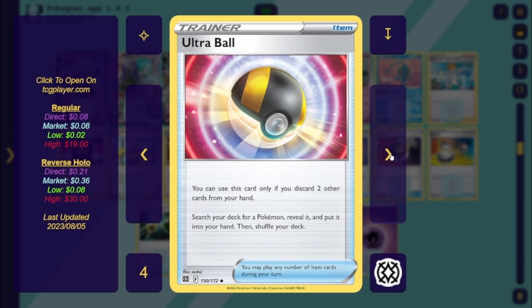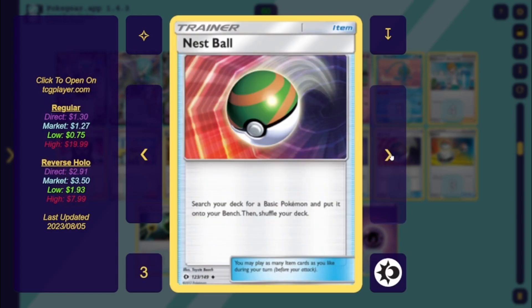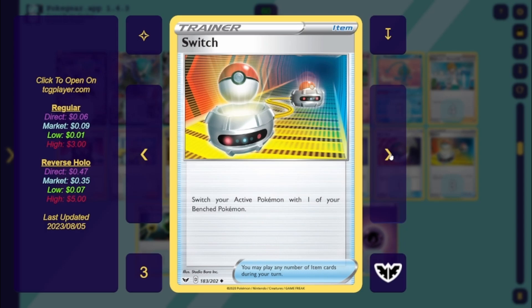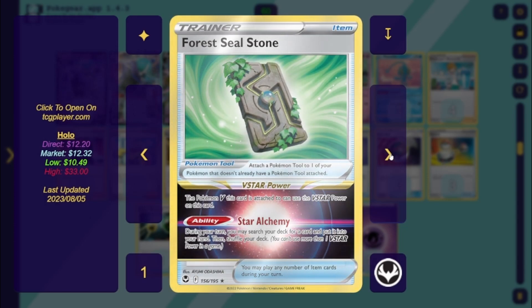One Adventure's Discovery — there's a 4 Seal Stone which we'll cover in a second, but it can help search this out. Search for three V's, reveal them, and put them in your hand, letting you get V or VMAX for Shadow Rider or Espeon. Four Ultra Ball — discard two, get a Pokémon. Four Fog Crystal — search your deck for a basic psychic energy or basic psychic Pokémon, tutoring everything except Manaphy and Soul Rock. Three Nest Ball — search for a basic and put it on your bench. Three Switch — since Shadow Rider doesn't attach to the active, you'll need switch cards. One Energy Retrieval — put two basic energy from your discard into your hand.